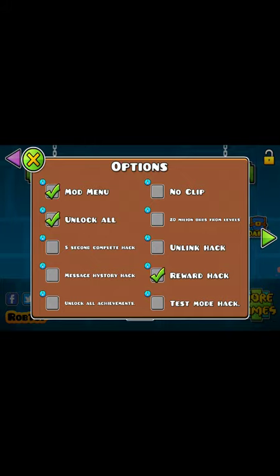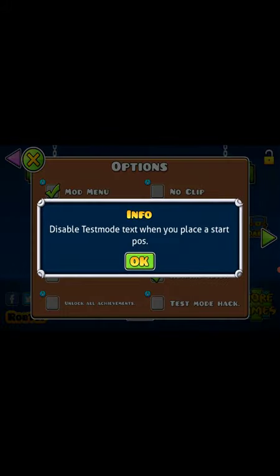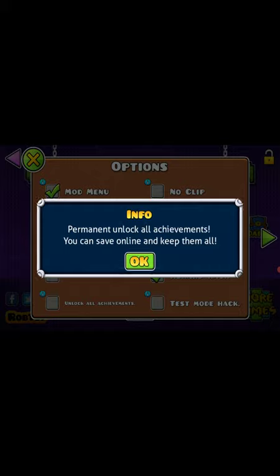Change test reward to anything you want. Test Mode Hack. Unlock All Achievements — yes. Five Second Complete Hack.